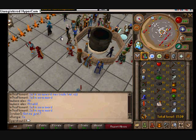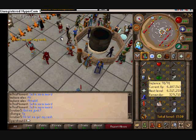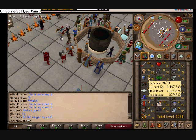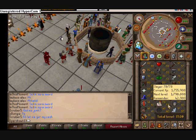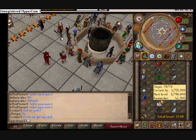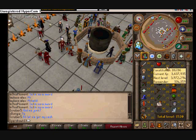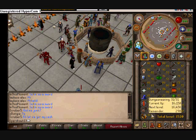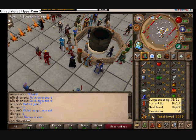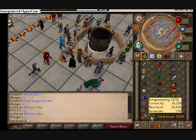Speaking of levels — I hit 91 Defense yesterday but gained some more experience today. Gained about 150,000 Defense experience and about 30 to 40,000 Slayer experience. Went up a level in hit points — now 86. Got a random, so gained some Dungeoneering experience. One more random and I'll get level 32 Dungeoneering. Yay.